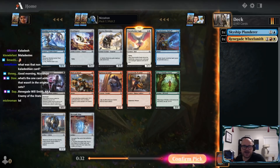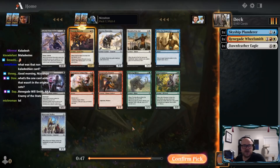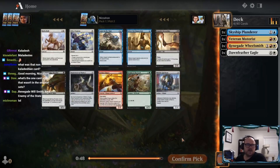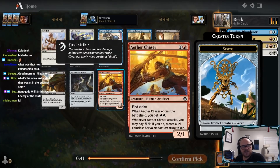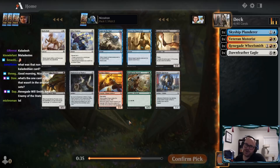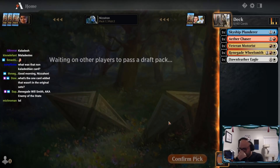Now we're kind of interested in going wide as best we can, which we can do with Servo tokens. Looks like we're getting the other red-white signpost, which is a good sign - we'll take it. Aether Chaser - another good card in that cycle, probably the best in the cycle. A 2/1 first striker that gives you energy and can make you Servos. Right now, red-white's looking fairly open to me. We probably don't end up playing that Plunderer.